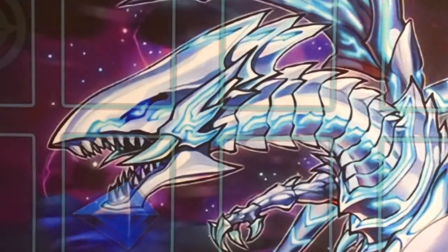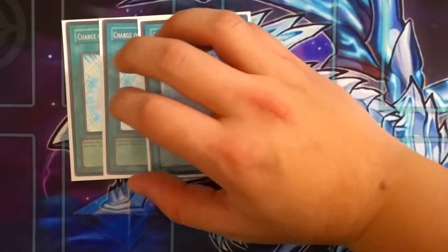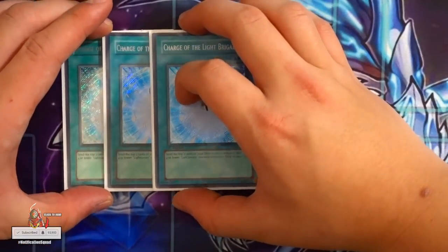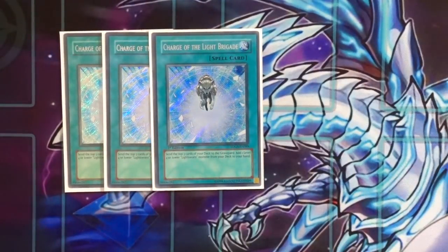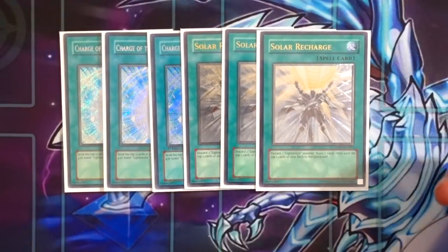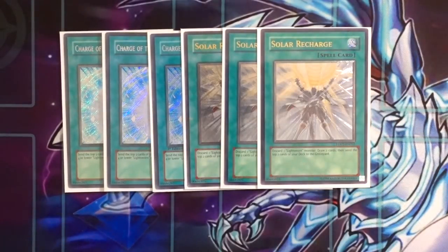The spell cards are all great — no bad ones in the deck. Charge of the Light Brigade helps you mill and gets you access to any Lightsworn monster directly from the deck to your hand: Triple Charge. Triple Solar Recharge helps you dig deeper into your deck as well, and sending dead Wolves and Felice to the graveyard is also really good.